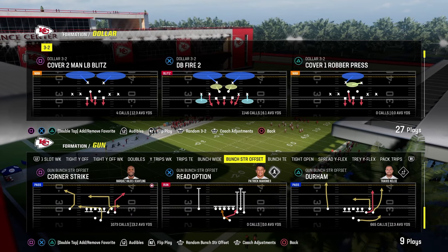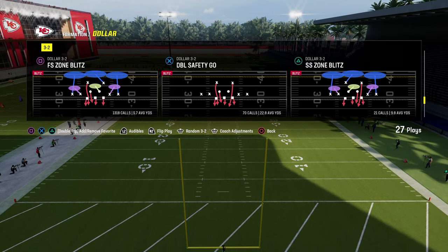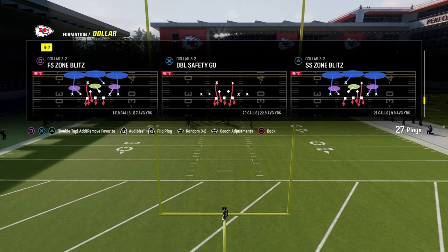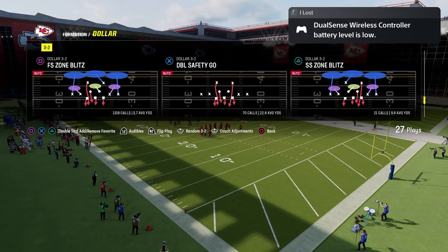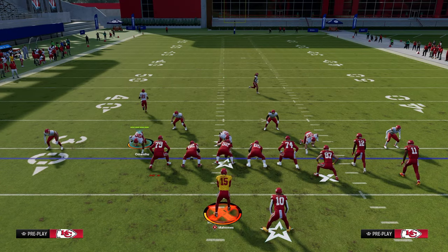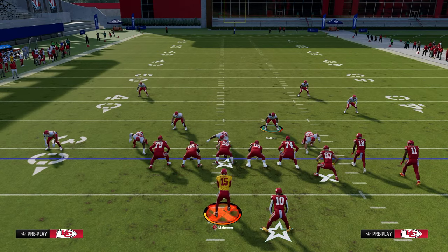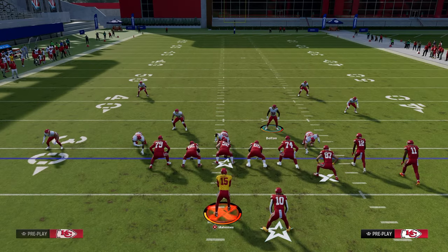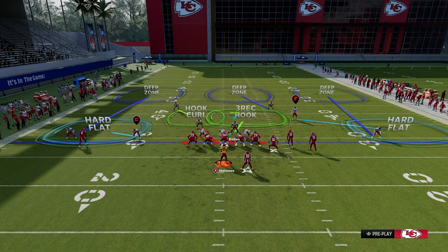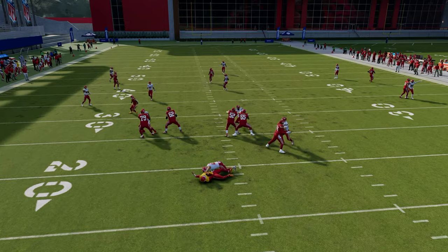So it's easier if you just come out in Free Safety Zone Blitz. You just need to come out in basically not DB Fire. So we come out in Free Safety Zone Blitz — now we have a choice: we can either audible to DB Fire 2, or we can stay in Free Safety Zone Blitz. If you're going to stay in Free Safety Zone Blitz, you're going to press and back off the right side slot corner. That's your main adjustment. Then pinch your D line, put the safety on the left in a hook curl, and shade underneath. This defense will stop the majority of people that you play.